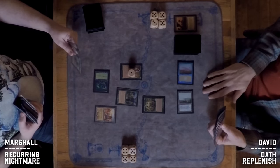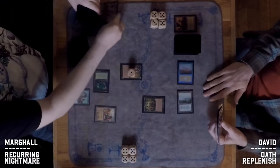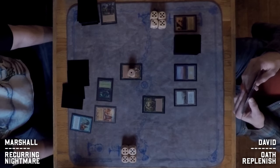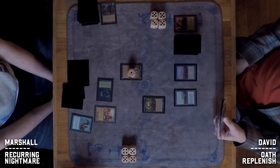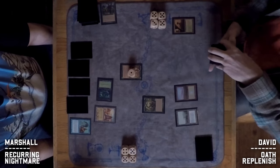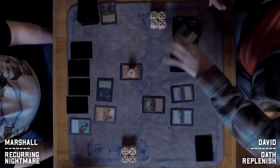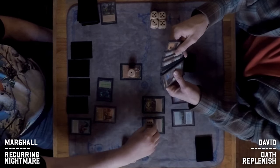Marshall is thinking about getting a Peregrine Drake to steal whatever David ends up flipping off the Oath. He decides that's the play — so whatever comes off the Oath will potentially be stolen. The Oath trigger resolves and Marshall pays close attention as the library gets revealed, providing insight into David's deck. A Terravore appears in the flip.